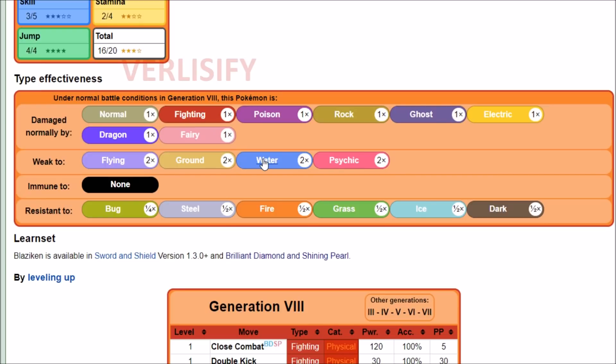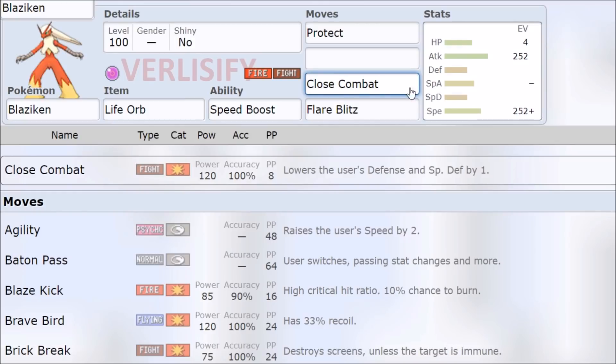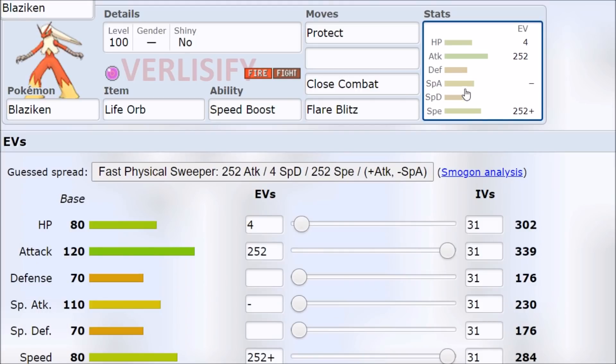Water - you get bulked out on the Flare Blitz, and a neutral Close Combat from a fat defensive Water Pokemon is not really going to threaten that Water Pokemon too much. And Psychic, maybe a Psychic thing happens. Also, with the Speed Boost every turn, it's going to be fast on that second turn. It might get the KO, and then it's just going to get faster and harder to catch from there.